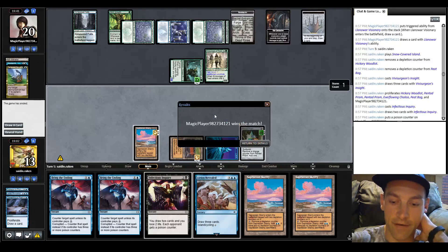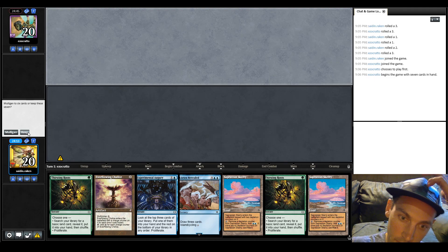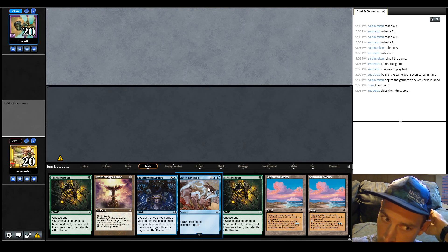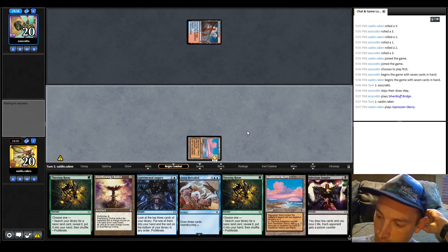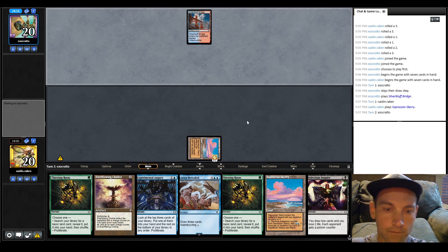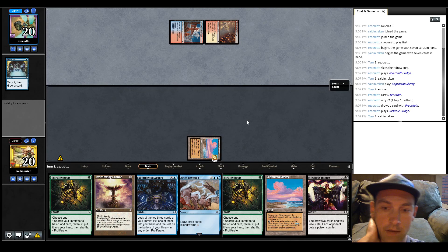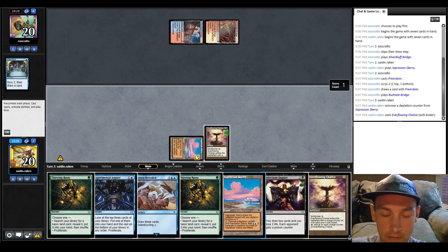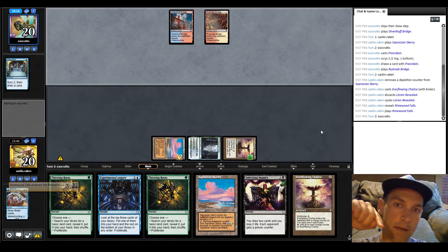Let's go to round three and try to face a midrange deck. We're in round three versus Ezra Corrado, who has been playing Jeskai Ephemerate. I think this hand is actually decent because we can cycle for the green to Thirsting Roots. If they Wildfire us it's fine — I feel like this deck is pretty good against control. They lead on Preordain. We play our Everflowing Chalice, then maybe cycle for the blue-green land. We'll play out the Hickory Woodlot and cycle for the Rhymewood Falls.